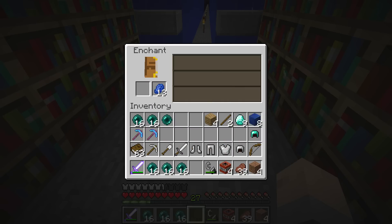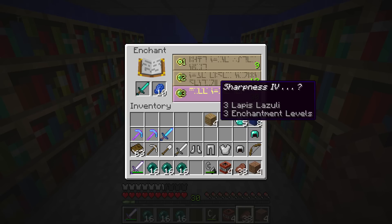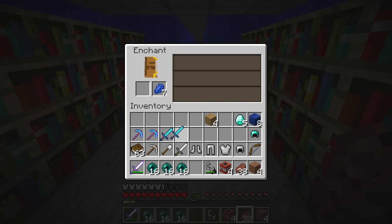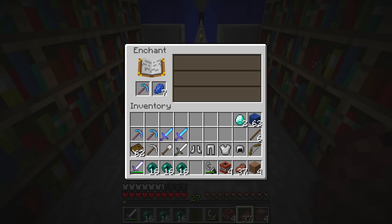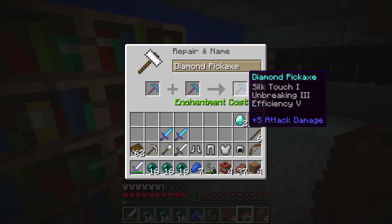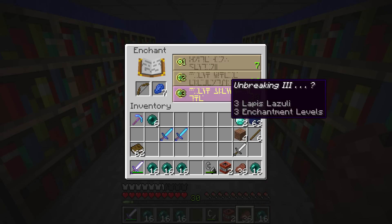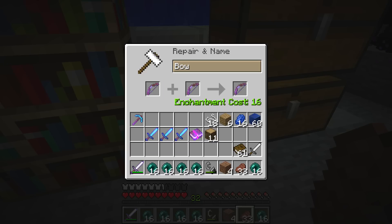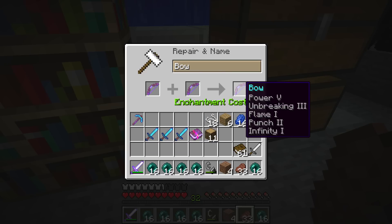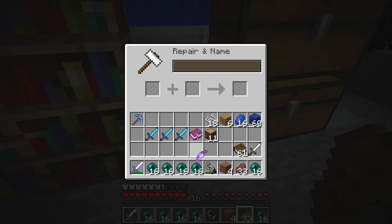Another efficiency four pick, and we can make that efficiency five. A sharpness four sword, unbreaking three — yay! Another sharpness four. A respiration three helmet — I'll take it. A silk touch one pick, unbreaking three. Efficiency five, silk touch one, unbreaking three — the best pick in the world! We're going to put aqua affinity on this helmet. An unbreaking three bow with power three, pretty nice. Combining this with an infinity bow gives a power five, unbreaking three, flame one, punch two, infinity one — amazing bow!